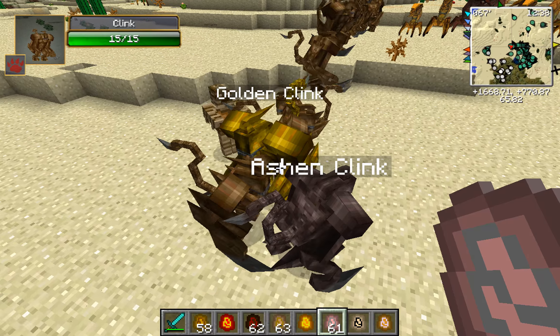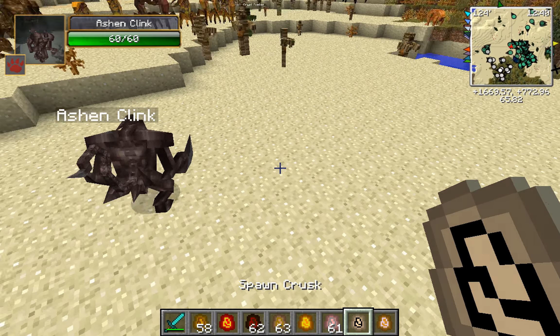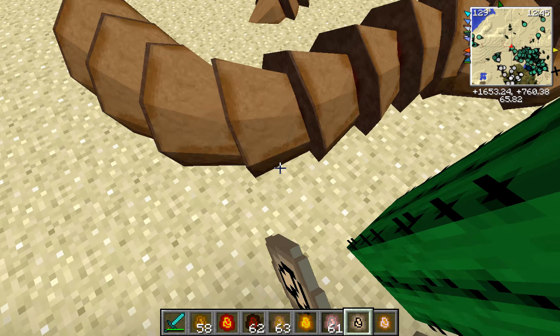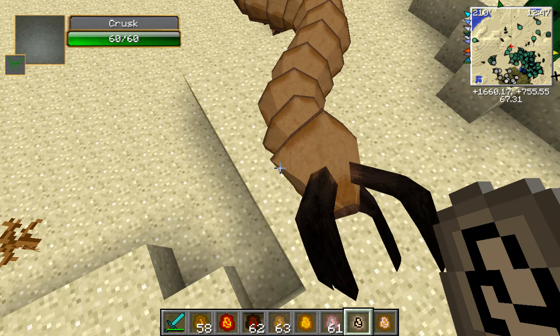Let's get a Clink. Clink. Alright, Golden Clink and Ashen Clink - we got both of them. Alright. Krusk Connects. I've actually never seen a rare Krusk. Or no - I think I've actually seen a Golden Krusk.